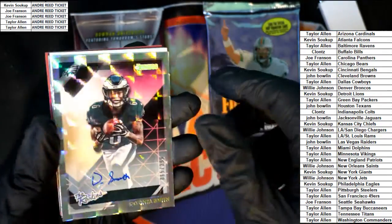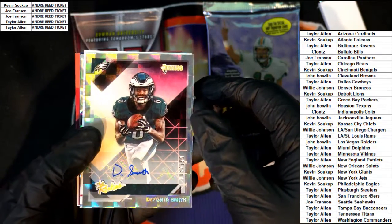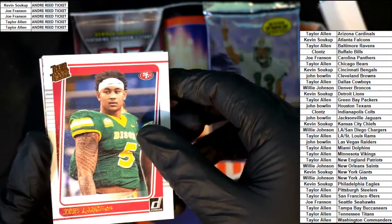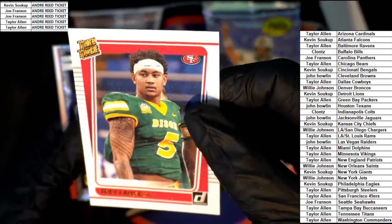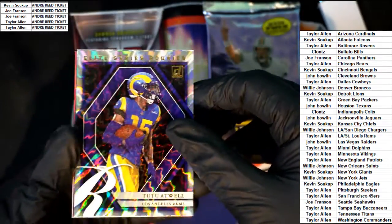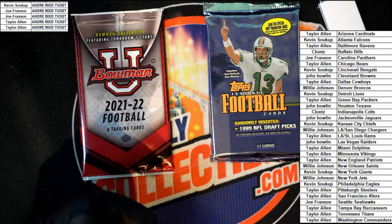Rookie DeVonta Smith autograph hit! Kevin, look at that — numbered to 299, DeVonta Smith autograph hit comes out. And a Trey Lance rated rookie parallel for Taylor, and this has a canvas look to it — look at that, that's a nice rookie card, Taylor. And here is the Rams elite series, a Super Bowl run, Mahomes — wow, that pack had a lot going on with it.